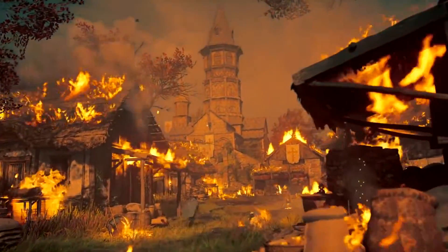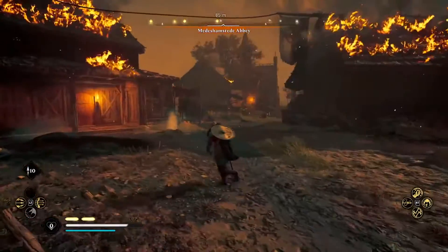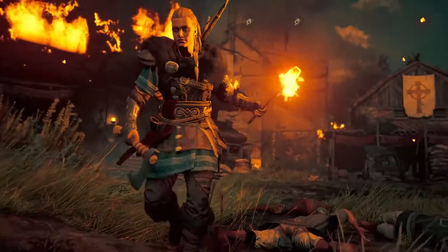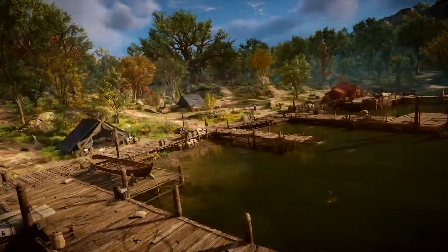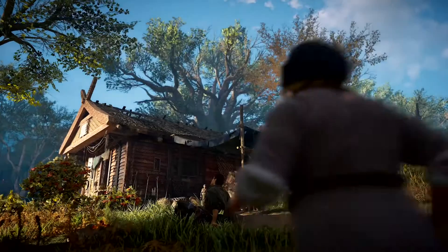Your crew will assist you in all your raids — fighting enemies, battering down doors, and stealing cargo too heavy for one set of arms. Whatever riches and resources you pillage may be used to develop your settlement, giving you access to useful services, better tools, and new settlers.